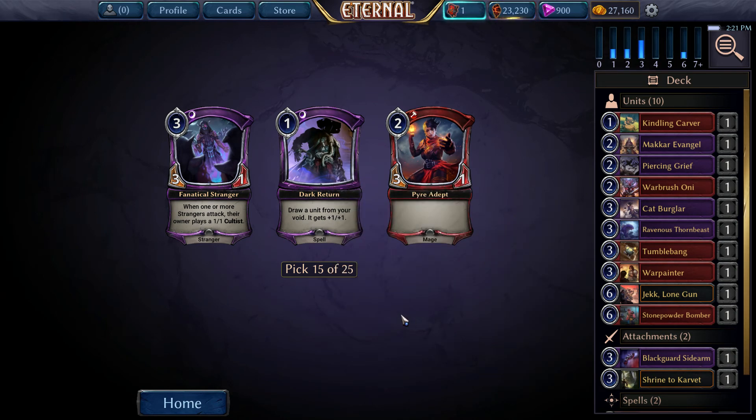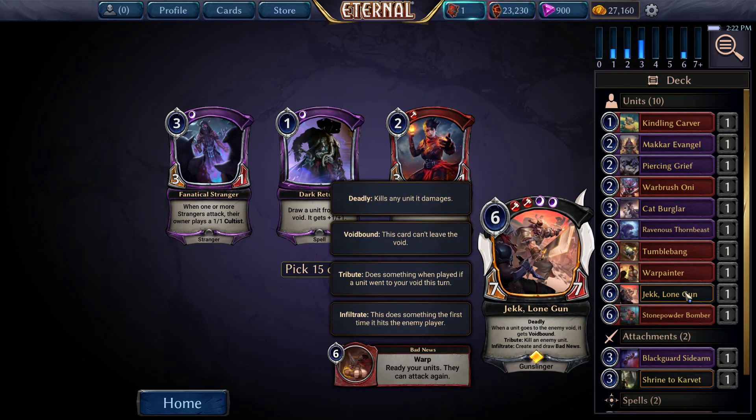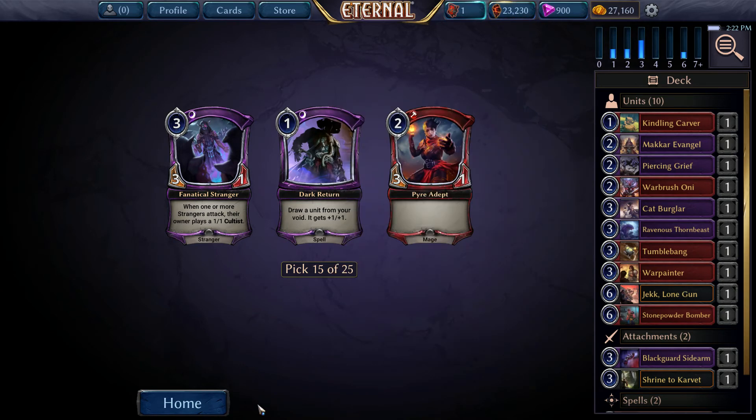When one or more strangers attacks, their owner plays a 1-1 Cultist - that's not great. Higher Mage, 3-1 for 2 is fine. And Dark Return is very, very good, just in general - getting back a Jek, or getting back a Destiny Grief, very, very good. So there's just not really even another option here.